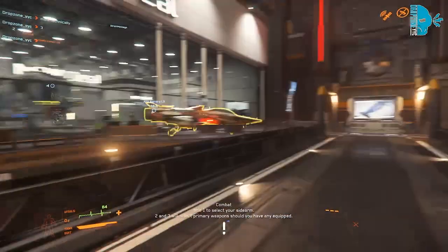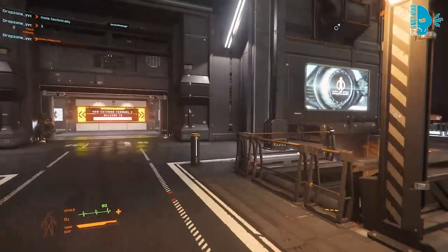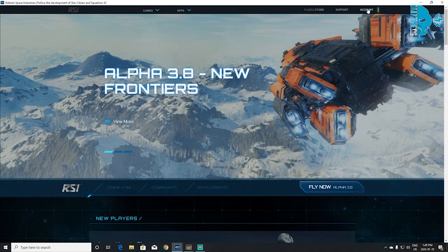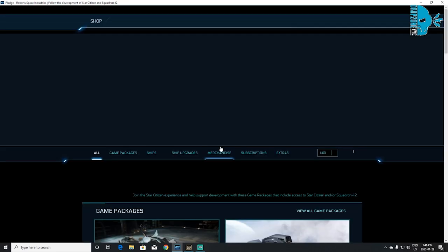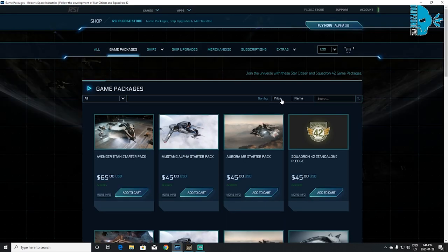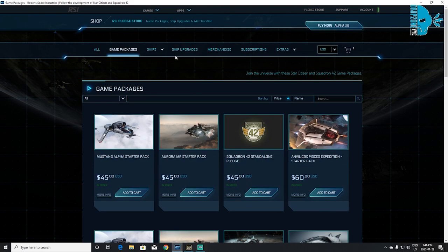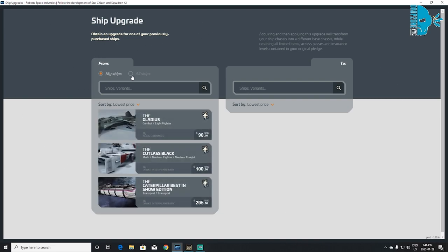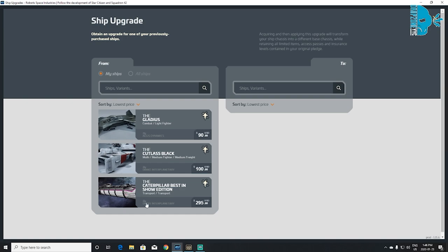Now let's talk about what you do if you have one of these ships, save up a little bit of money, and want to upgrade. I'll go back to the website and show you how you can melt and upgrade your ship. After you've installed the game and you've got your starter ship — no matter what that is — you're going to go up to Pledge Store. It doesn't really matter which game package you bought; as long as you have a ship in your hangar you can do this. Let's say you bought the Avenger Starter Pack and wanted to upgrade — go to Ship Upgrades and click it.